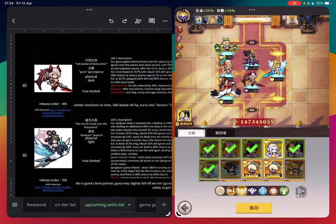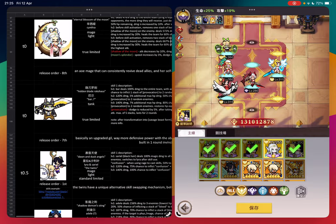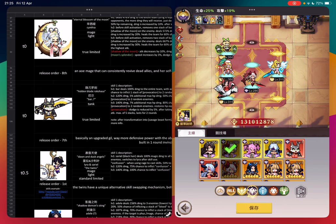Now you can see the regular team composition forming: Themis, Qingluan, and Guna as the three core units, with Valk and Chen as the two flexi slots, and Gale as the tank. Maybe you find another limited unit you'd like — swap out one of your flexi slots. Just know you need these three core units, and the other three are really up to player preference.